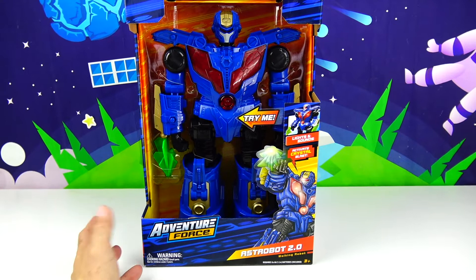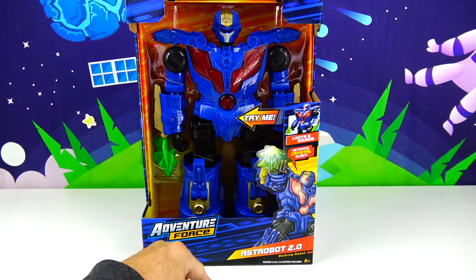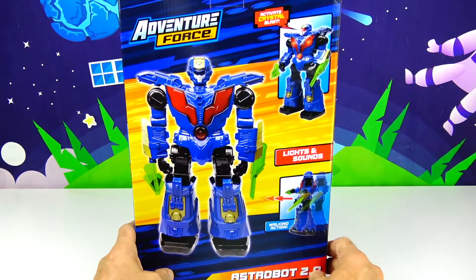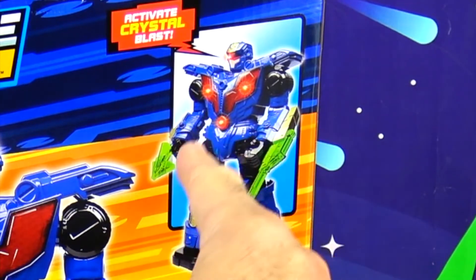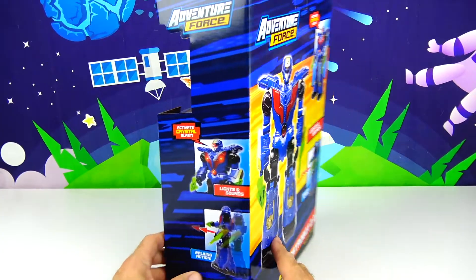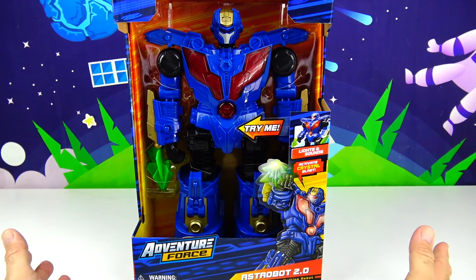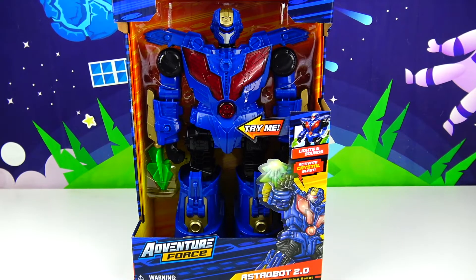It almost looks a little bit like a Transformer but not quite! It's very tall, it's probably over a foot tall I would say. And if you look at the back, here are some of the features — what it's going to look like. This is when you activate the Crystal Blast. Right here is the walking action and lights and sounds. Same with the side. So this looks cool, I can't wait to hear what it says! Let's unbox this giant robot from Adventure Force!